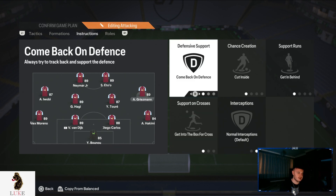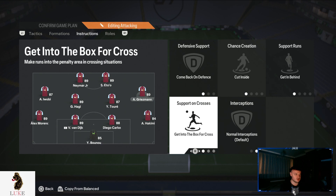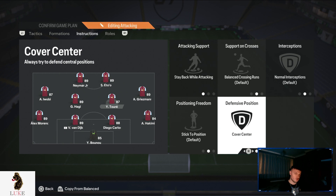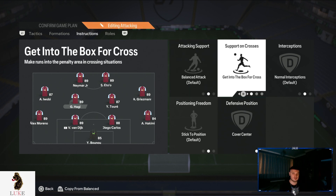The right midfielder is on exactly the same: come back on defence, cut inside, get in behind, and get into the box for cross. Right central midfielder is on stay back while attacking and cover centre — similar to my 4-2-3-1. Left centre mid is on get into the box for cross and cover centre, same as the 4-2-3-1.